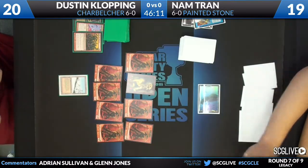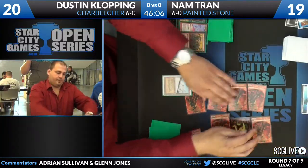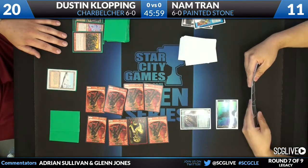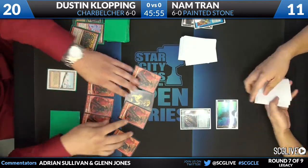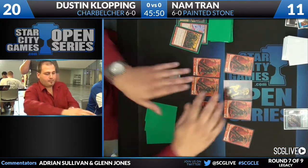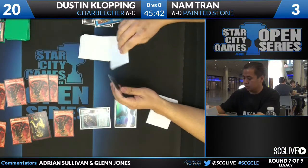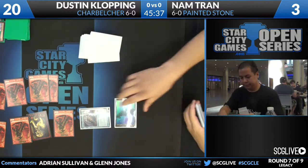He'll have a chance maybe to naturally Top his way through for a draw off the top, but he would not be able to activate most of the cards he could try and kill with. Dustin untaps — another eight about to come on in. I don't even know if Dustin's looking at his draw steps at this point. He appears to just be taking the cards off the top and putting them face down. And that's all she wrote for this one — no lands on top and Nam is done.